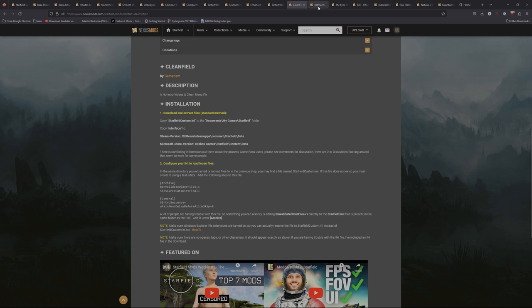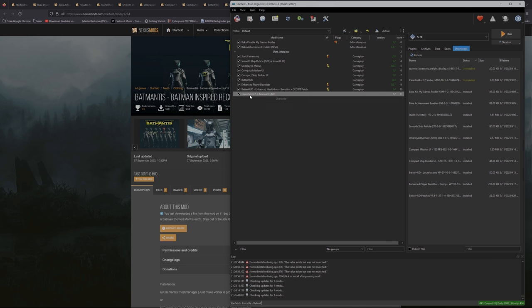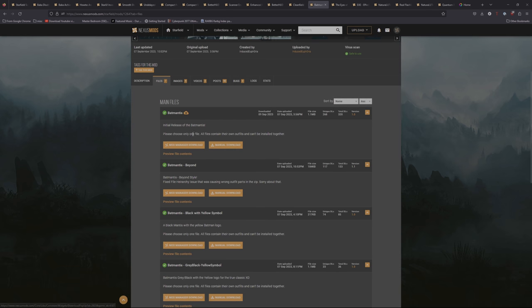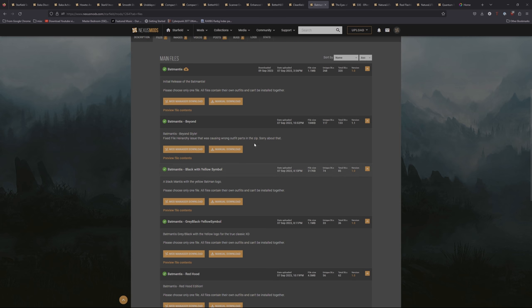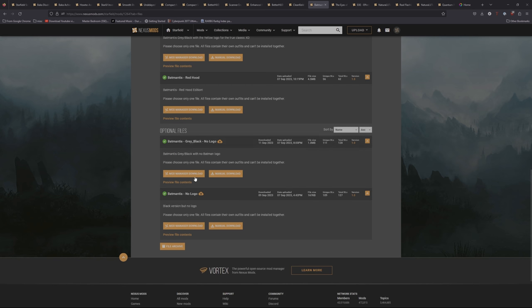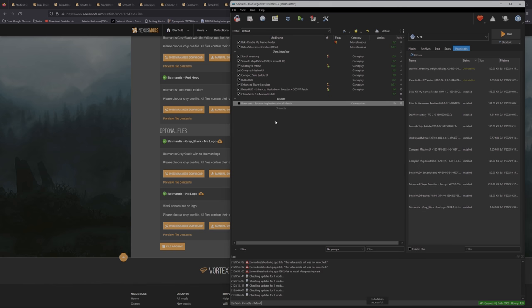Now we're moving to Visual Mods — texture replacers and reshades. I'm creating a new separator in Mod Organizer called Visuals. First up is Bat Mantis. I didn't like the default white look of the Mantis uniform, and there are lots of different options here. I'm going with Bat Mantis Gray Black, No Logo from the optional files. Click Mod Manager Download, install it in Mod Organizer, and activate it.